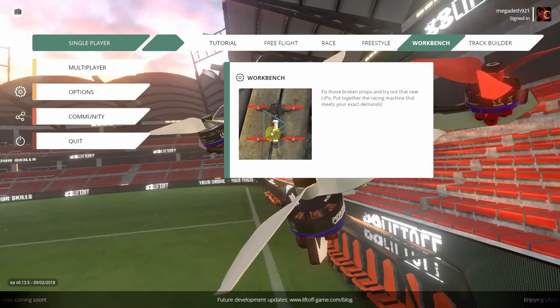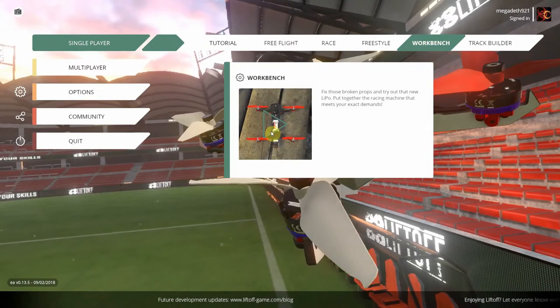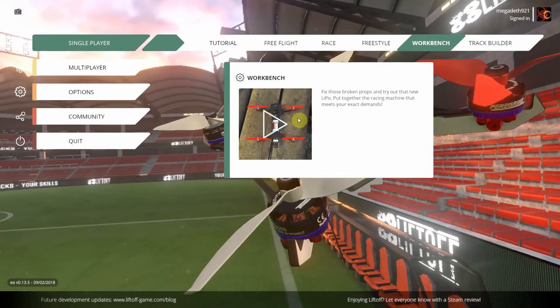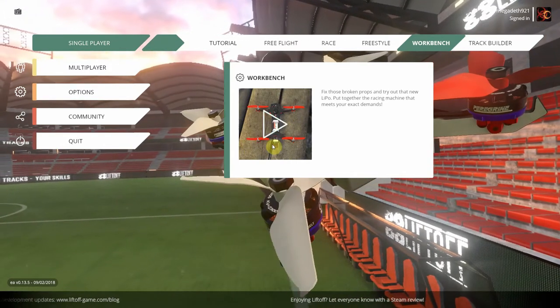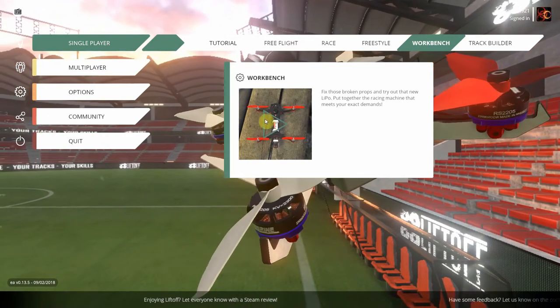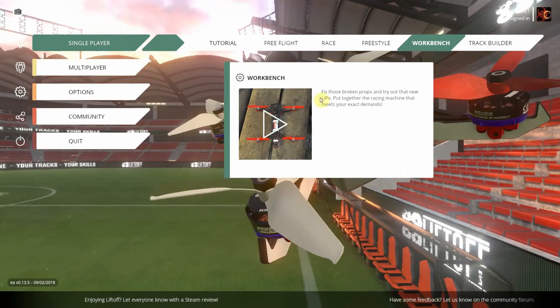This is another neat feature of Liftoff — the Workbench. This is where you can take a pre-selected frame and put your own props, motors, battery, and FPV camera on it, basically building your own little quad. You can also change the settings on it as well.